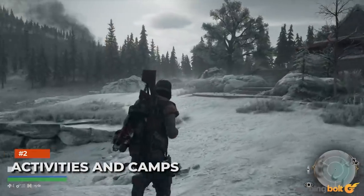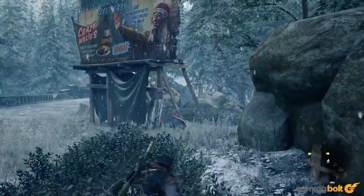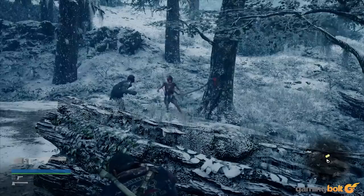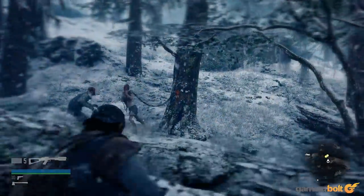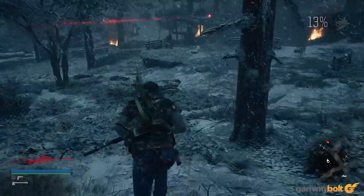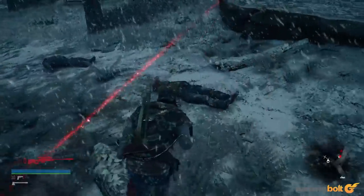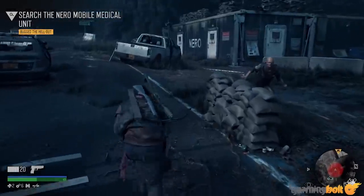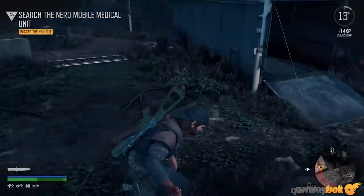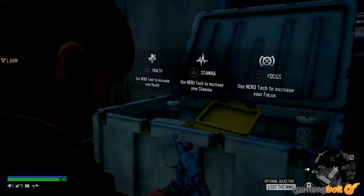Activities and Camps: The open world of Days Gone is somewhat similar to other open world Sony exclusives. There are several site activities to complete and numerous regions to explore, but the narrative is the main anchor, gradually introducing players to the world and its various characters. Different factions abound in Oregon, and few are friendly. Antagonistic ones are holed up in ambush camps which you'll need to clear and capture. NERO checkpoints can also be investigated and provide injectors that increase your stats, but can attract tons of freakers. Injectors can also be found in NERO research sites, which require careful exploration to locate.